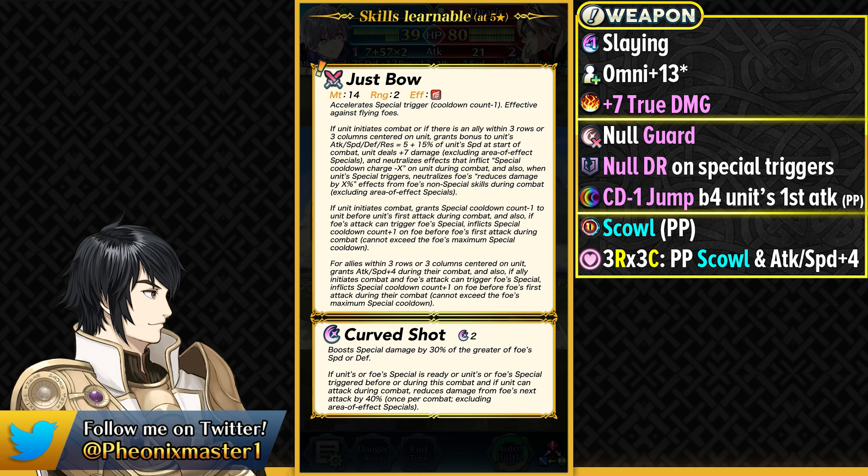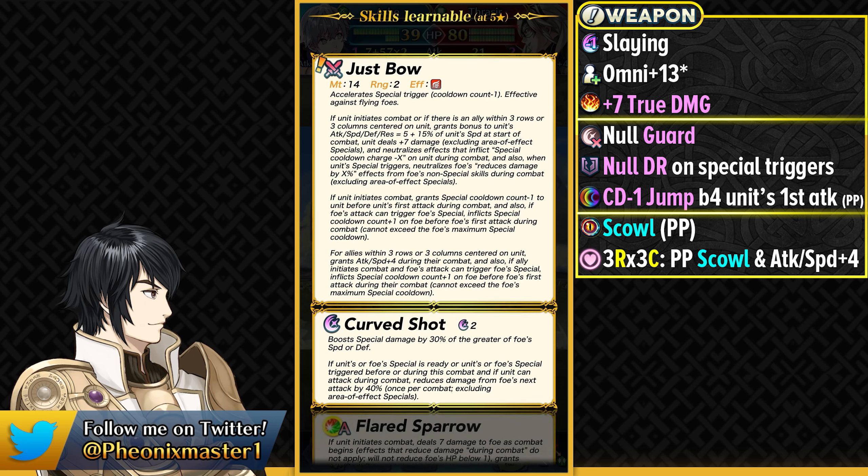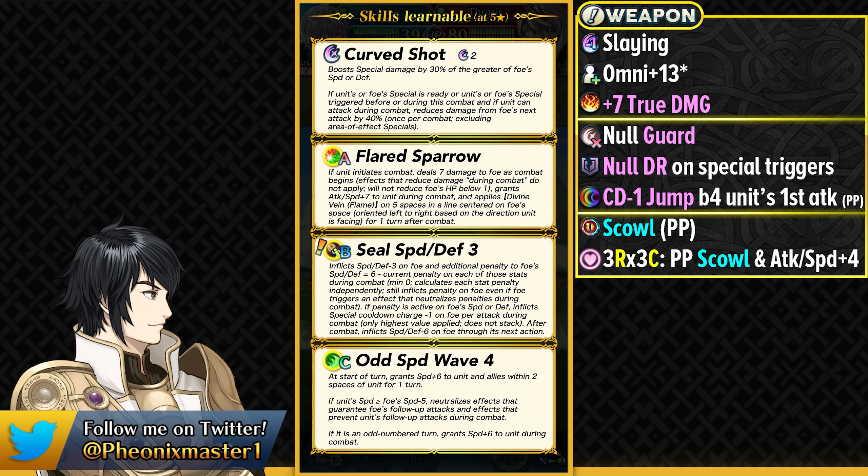He's got Curve Shot, which we did see on Brave Bernadetta — pretty nice defensive effect for archers that already have Damage Reduction Piercing in their kit like Ash. So he doesn't really need to run Deadeye, and Curve Shot is going to be perfect. He's got Flared Sparrow, Sealed Speed Defense 3, and Odd Speed Wave, which is going to be kind of underrated for him because he doesn't have guaranteed follow-up in his weapon. So if you want to double slower enemies with Follow-Up Negation, Odd Speed Wave is going to be really important. He does come with a really nice kit and also a bit of support.